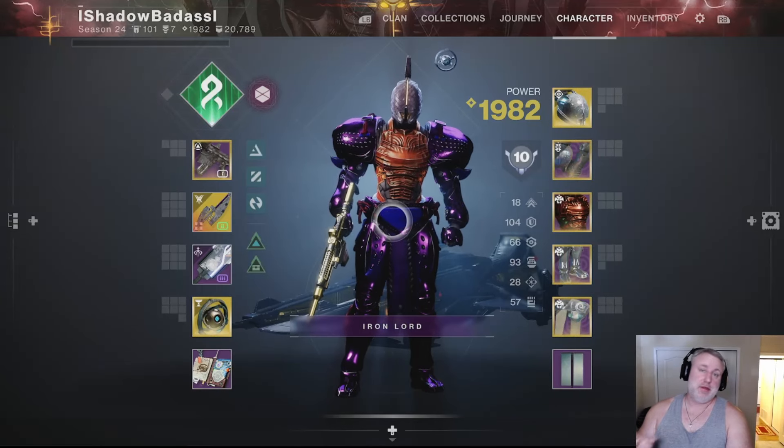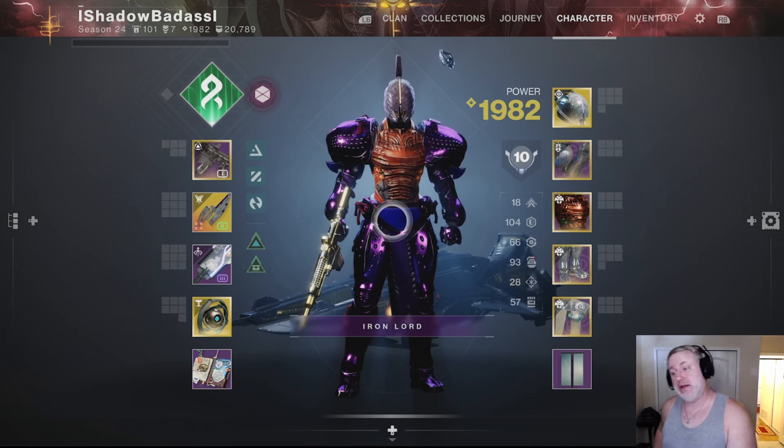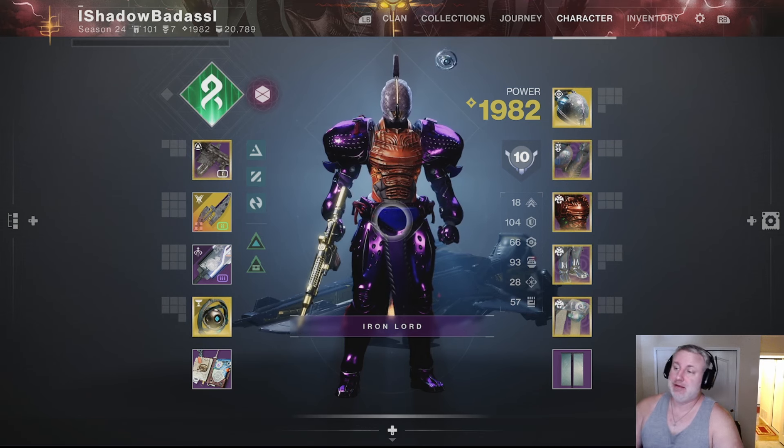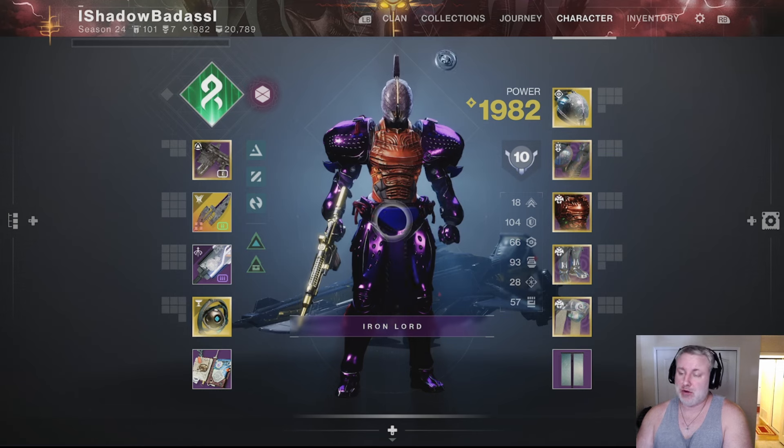One of the things that changed in the launch of The Final Shape was that Helm of Saint-14 was going to have Weapons of Light, and we'll go over that in just a second.